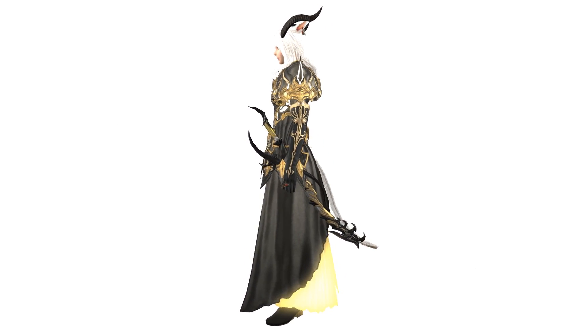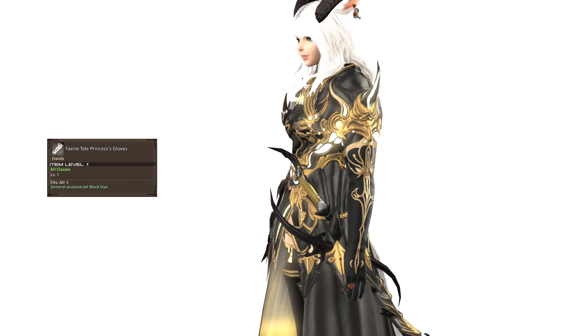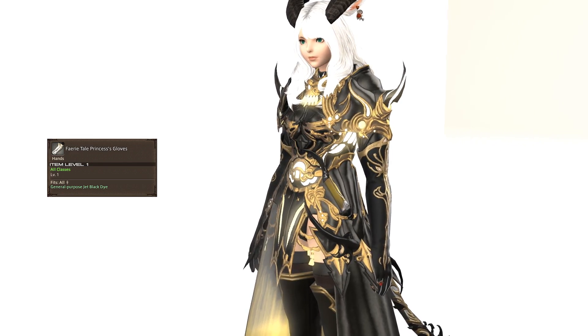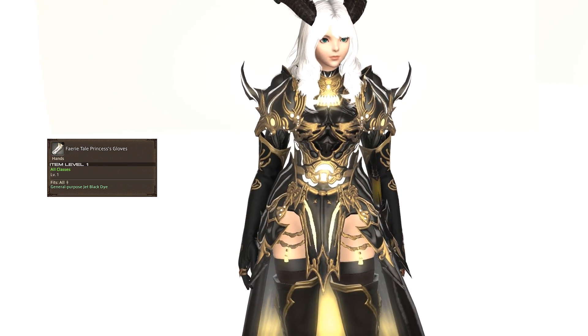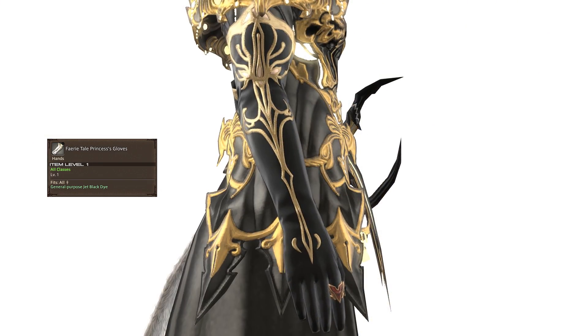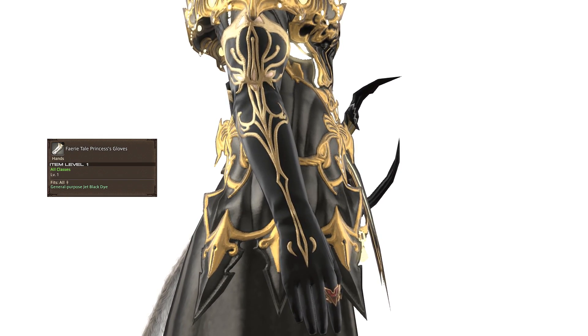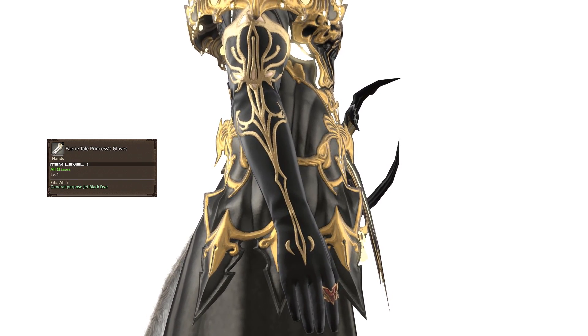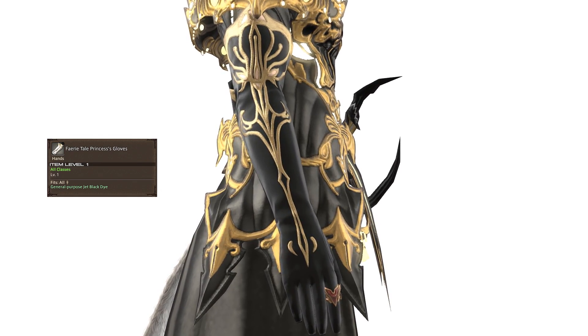For the gloves, I went with the Fairy Tail Princess gloves from the Fairy Tail Princess attire on the Mog Station. These are only equippable by female characters sadly, so alternatively you could use the Peacock gloves from the Peacock attire, or even the Angelic gloves would look great with a black dye from the Angel attire — those would look really good. And of course, these gloves that I went with are jet black dyed.